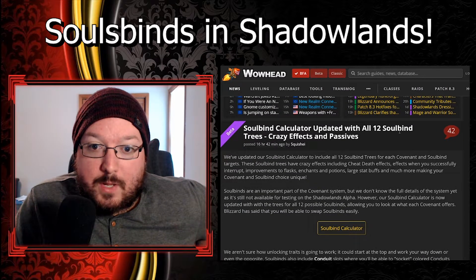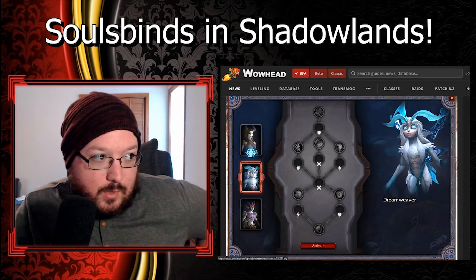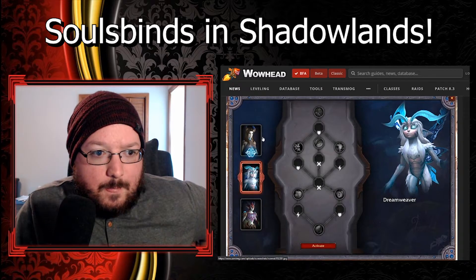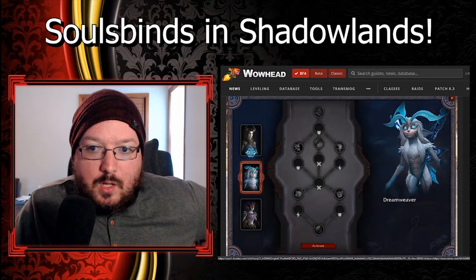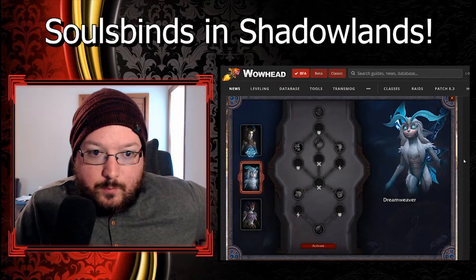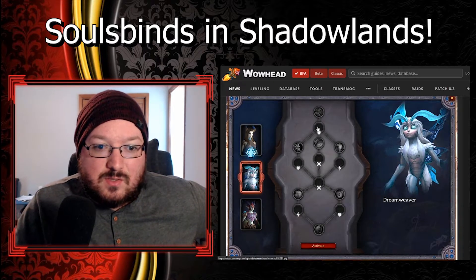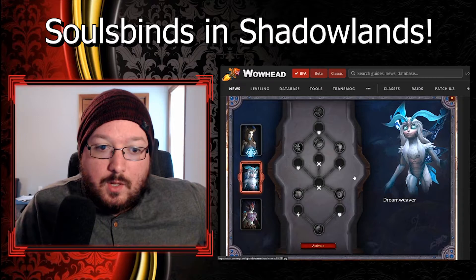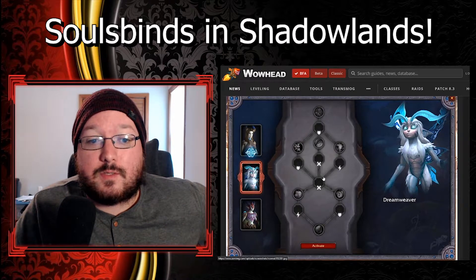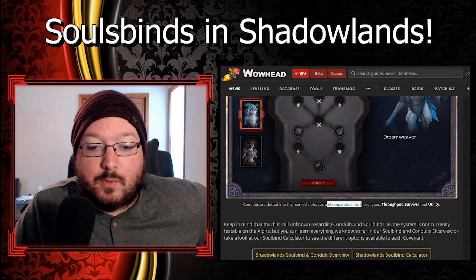There are 12 soul bind trees total - three trees of soul binds that you can choose from and level up individually to start getting these benefits over time. There are empty slots where you're going to put gems, or what Blizzard is calling conduits. Each of these conduits have different types - conduits are slotted into marked slots currently separated into three types: throughput, survival, and utility.